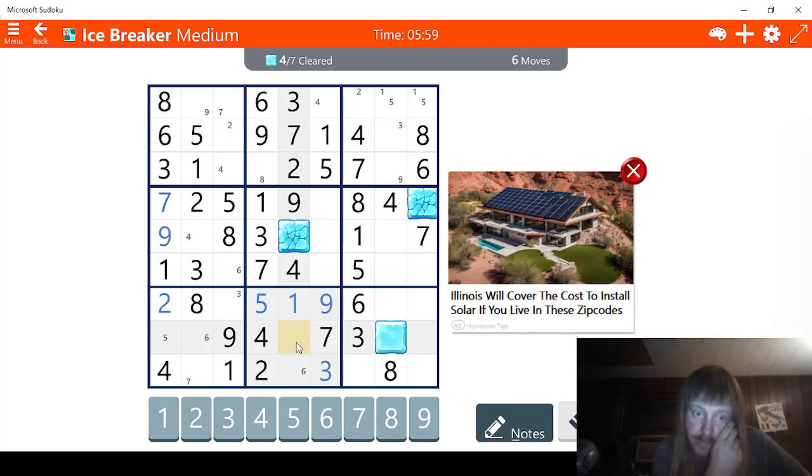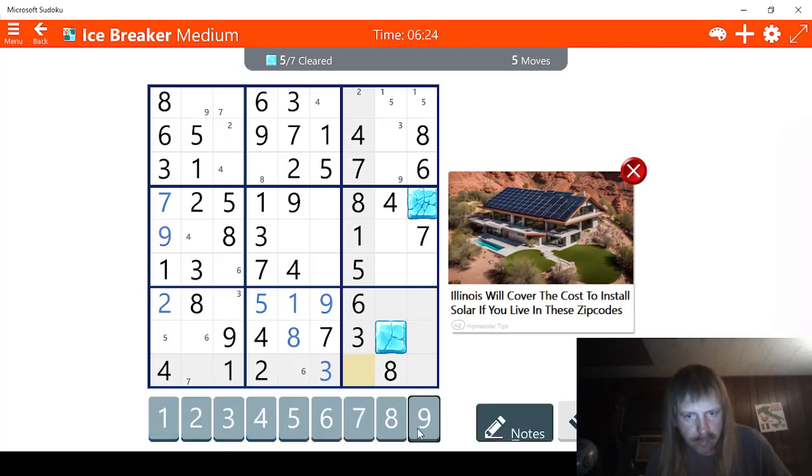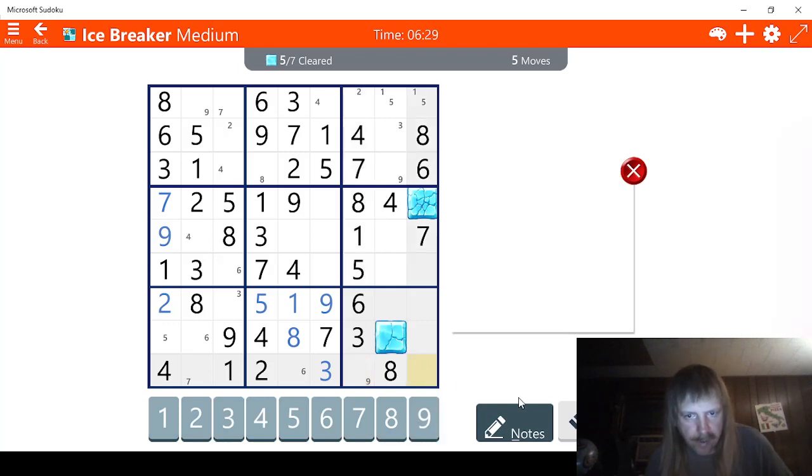What's left? Eight. This leaves eight. Let's see what else we got. Maybe we can figure this out. Nine. This has to be a nine right here, actually. It's the only possibility. Nine, eight, seven, six. This has to be a five.